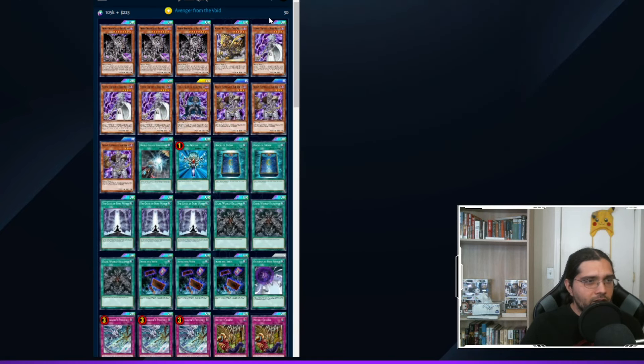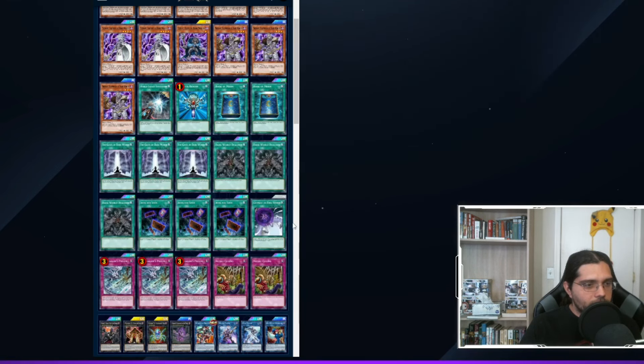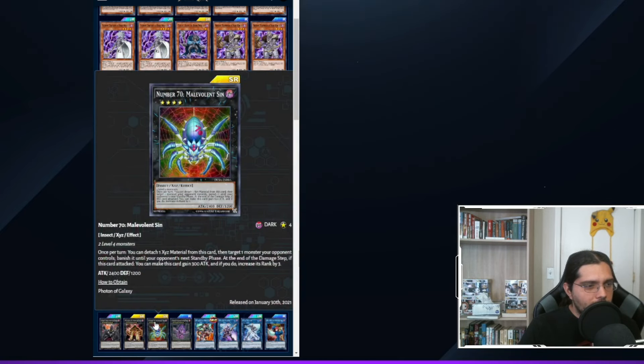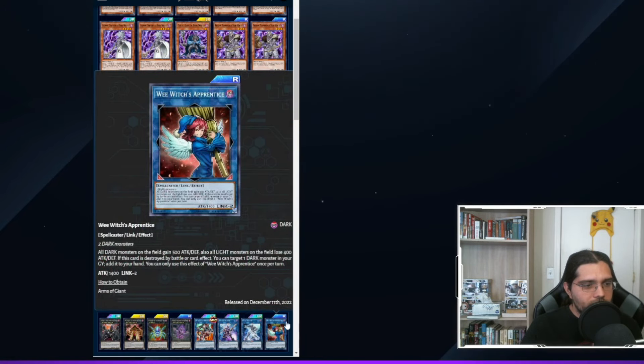Dark World deck list continued: three Snow, one Ceruli, three Broww, one World Legacy Succession, one Monster Reborn, two Book of Moon, three Gates of Dark World, three Dark World Dealings, three Into the Void, one Gateway of the Dark, one Gateway to Dark World — a quick-play Monster Reborn that restricts further special summons but can be used on the opponent's turn. Three Icy Dragon Prison, two Needle Ceiling. Extra deck: one Gimmick Puppet, one Zombie Stein, one Malevolent Sin, one Santa Claws, one Borrel Dragon, one Decode Talker, one Code Talker, and one Wi-Fi Witch Apprentice.